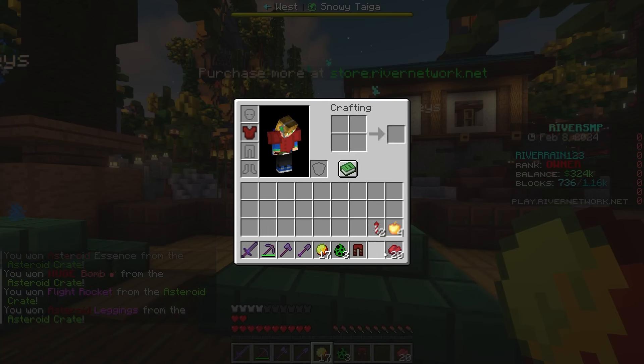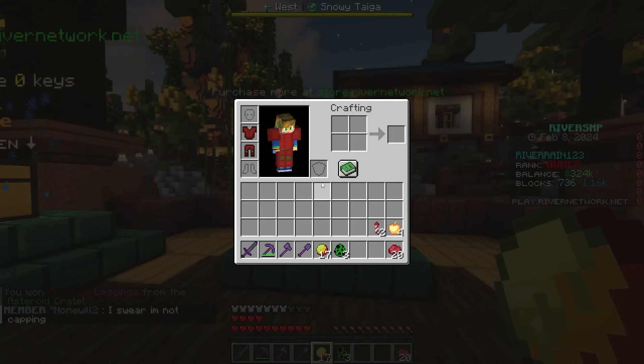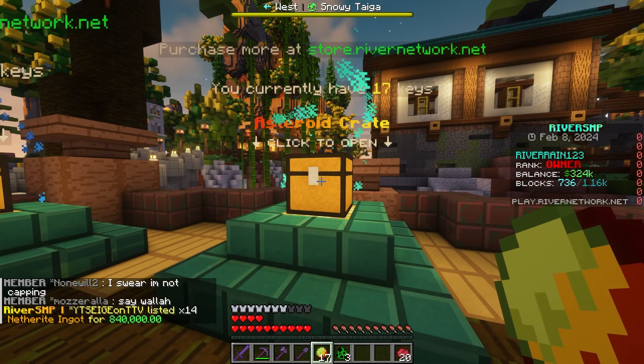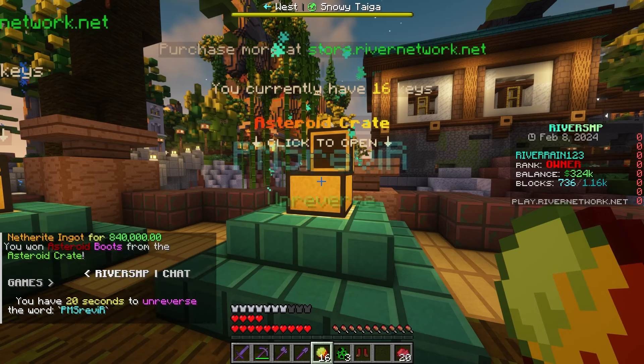I think we got a piece — yes! We actually got asteroid leggings. No way. As you guys can see, we've actually now got plus four hearts. That is crazy. We just need two more pieces to have the full entire set. I mean, we might honestly get some duplicate pieces, but hopefully we can pull it off.